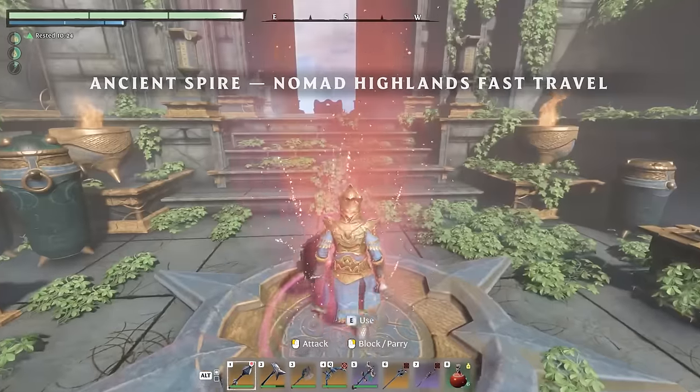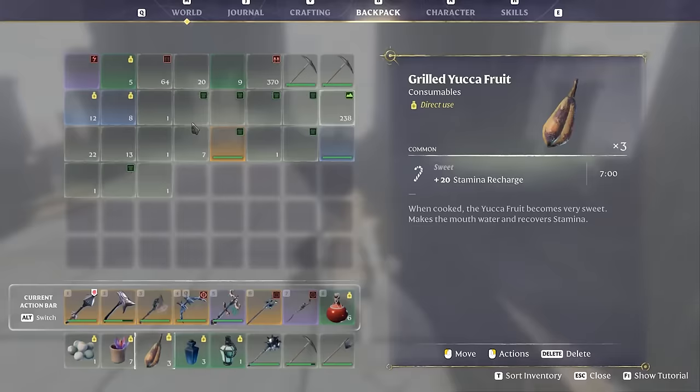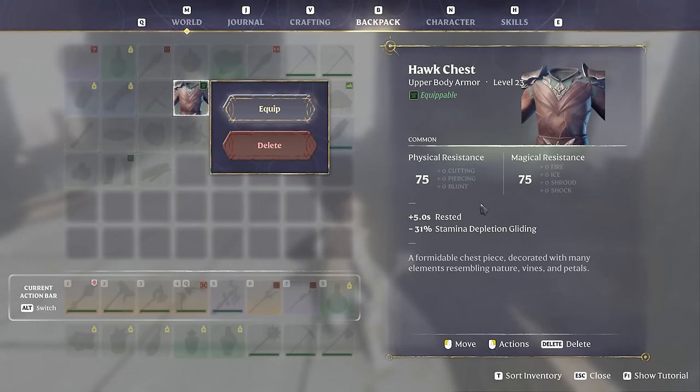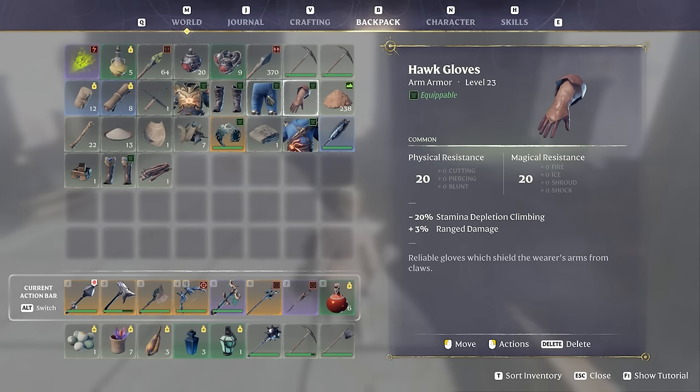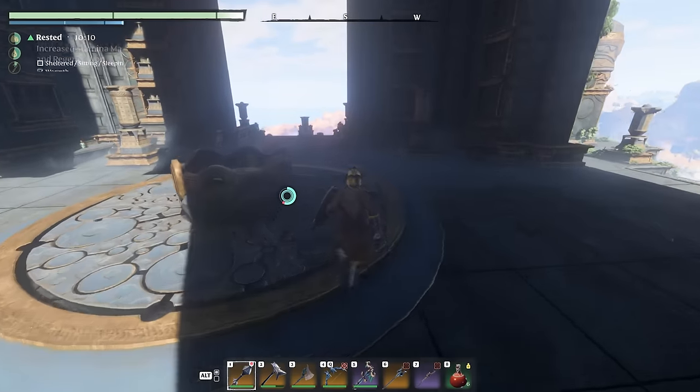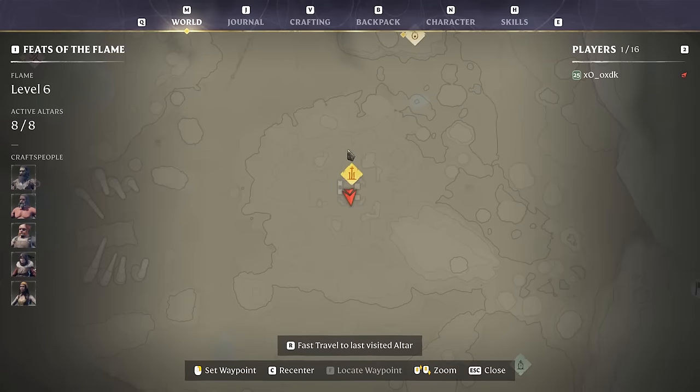For this you do need the hawk set, I believe — at least it helps, because it doesn't deplete stamina as fast. That also helps for climbing if we need it. Let's mark the spot and get up to a good high point.